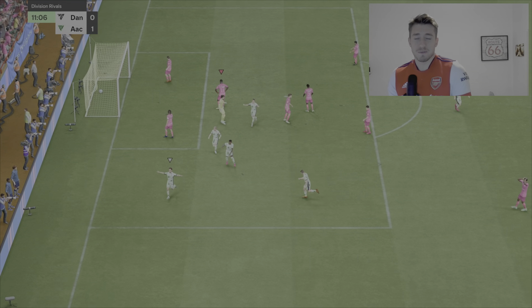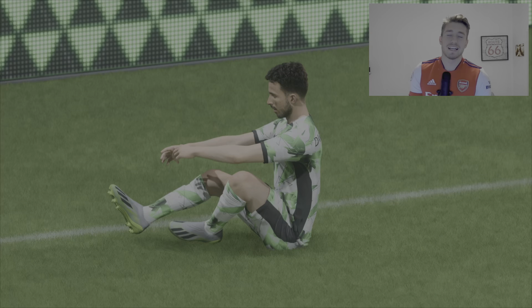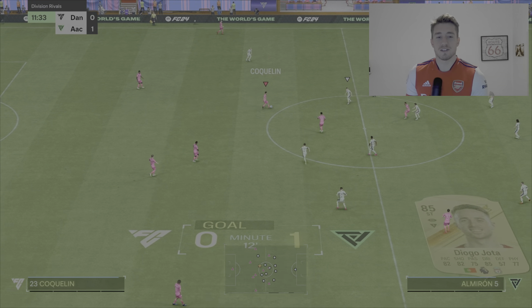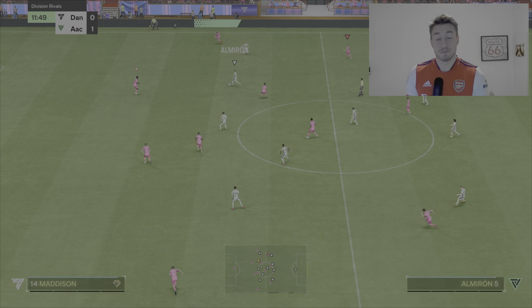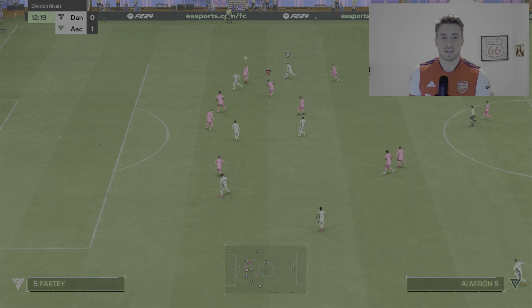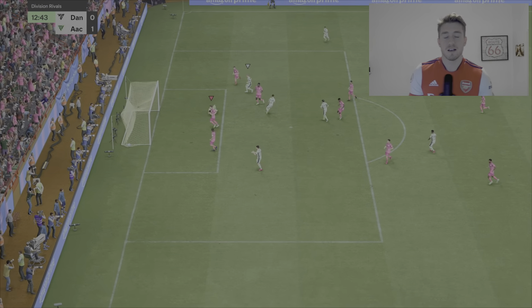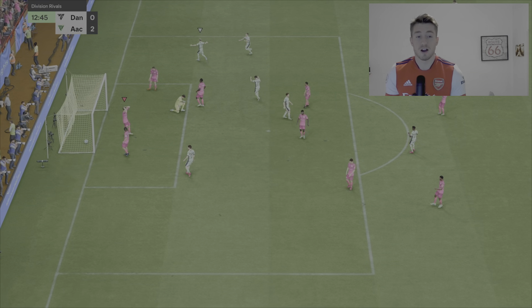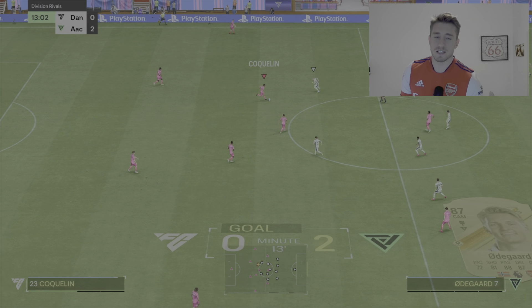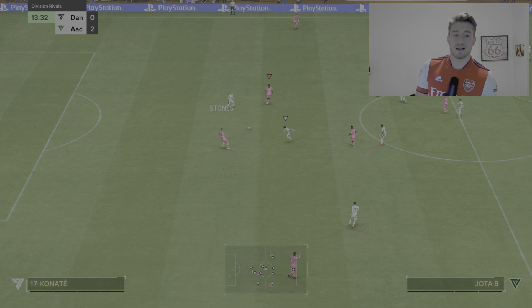Unfortunately we go 1-0 down. I don't mind losing during reviews unless I'm reviewing a centre back. That was a terrible, terrible pass — just felt really slow trying to get the ball away from Coquelin, and I think it might lead to a goal. Yeah, 2-0. That was actually directly Coquelin's fault — really, really slow he felt when he was passing. I don't know if that's reactions. Another terrible pass, but luckily that one didn't lead to a goal.